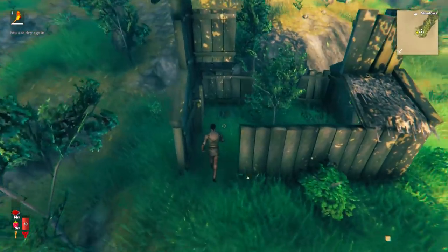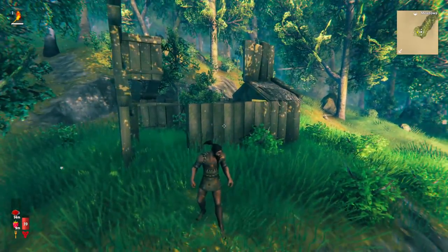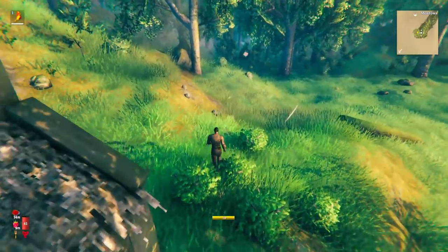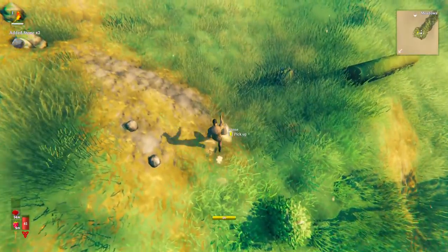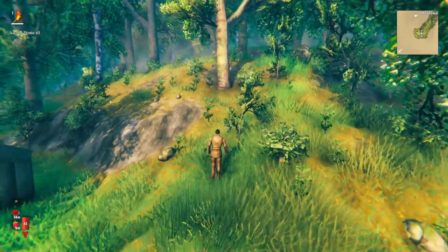These raspberries have actually spawned right next to an abandoned house. When you see these, it's always worth being careful when you go in, but do explore them. The reason we're being careful is because sometimes they'll have a beehive in them, and the bees can attack you and do a bit of damage early game. I'll show you that later once I find an abandoned house that does have a beehive.